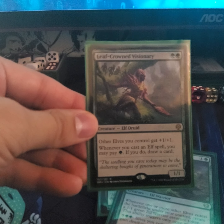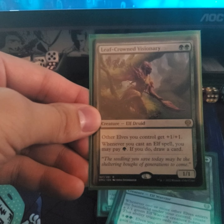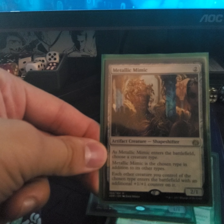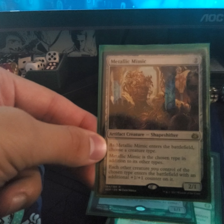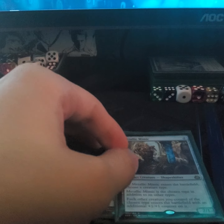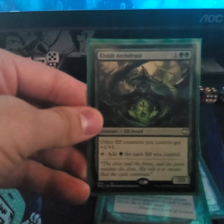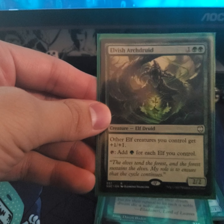Leaf-Crowned Visionary — all elves get +1/+1 and whenever you cast an elf spell you may pay a forest to draw a card. Metallic Mimic — shapeshifter, obviously choosing elves; whenever the chosen creature type enters the field it gets a +1/+1 counter. Seeker of Skybreak — untap a target creature. Elvish Archdruid — each elf I control gets +1/+1 and tap to add forest mana for each elf you control.